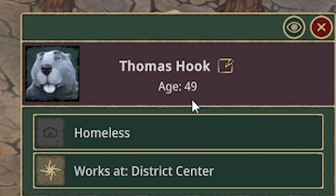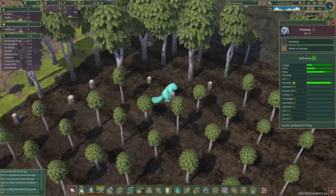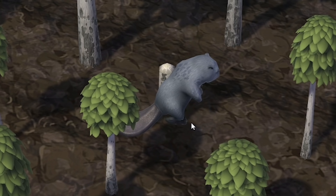This little beaver Thomas Hook who's 49 - bloody hell Tom, you are an old little beaver. He's building our new water storage areas. Meanwhile Frosting's over here - he is our resident forester and he is planting birch trees so we have lots of wood for future generations.